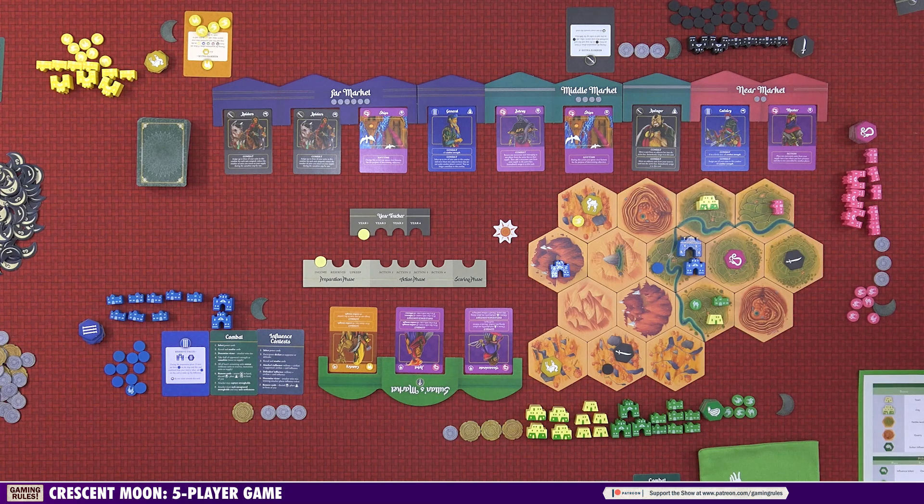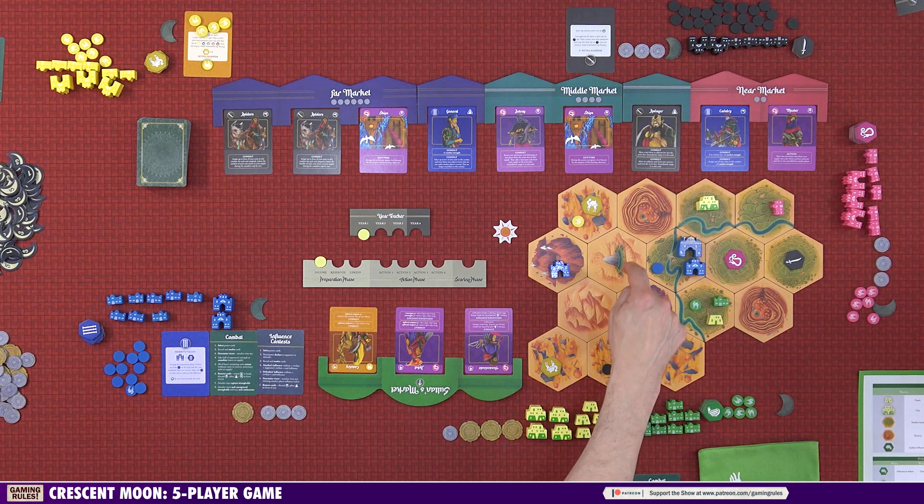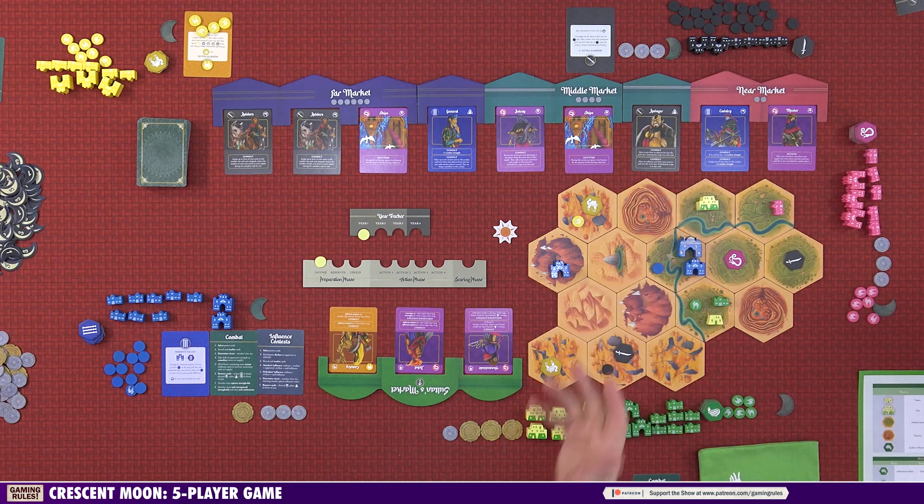Influence contests work similarly to combat and are summarized on the reference card. An influence contest begins whenever a player takes the influence action in a hex where another player has presence, or adjacent to where the Mershid has an influence token. The player who performed the action is the attacker; all other players with presence in the hex, or the Mershid if adjacent, are considered participants. The same Mershid deal mechanics that apply to combat also apply to influence contests.